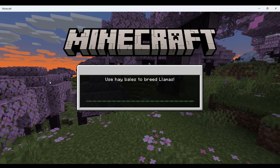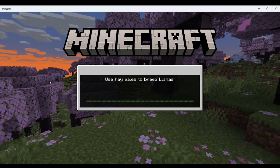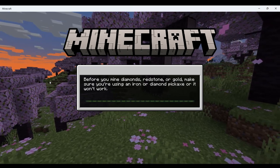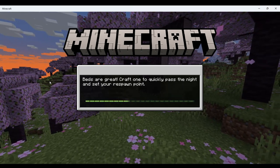Minecraft has a new update — the Armadillo update — and it can give you wolf armor, which is pretty cool. There was a vote: it was the Armadillo, the Crab, or the Penguin, but the Armadillo got voted in.